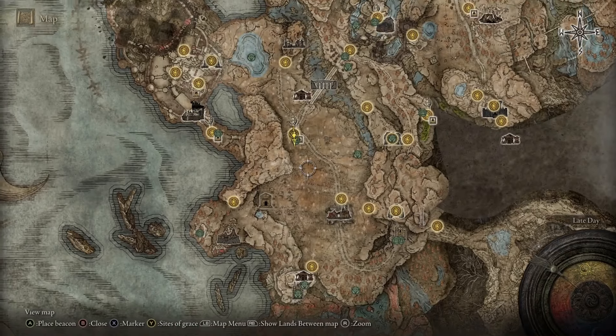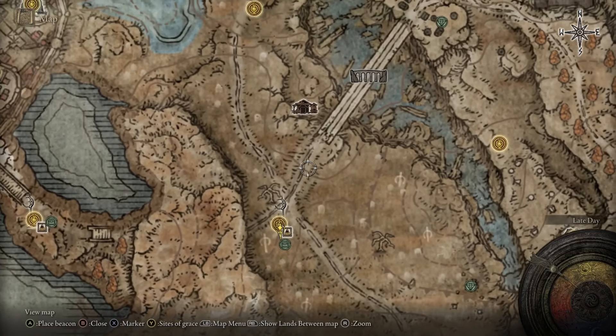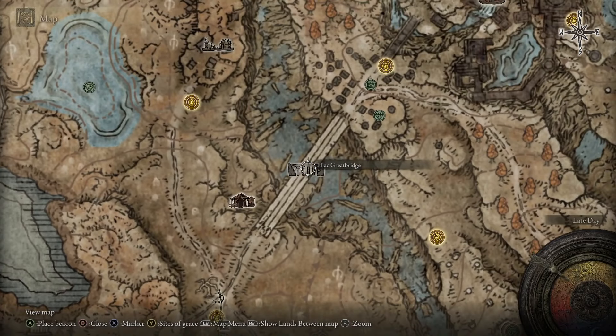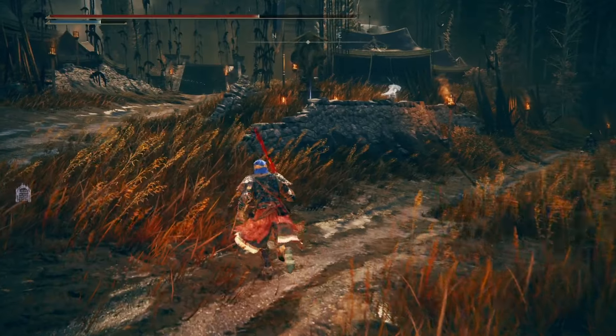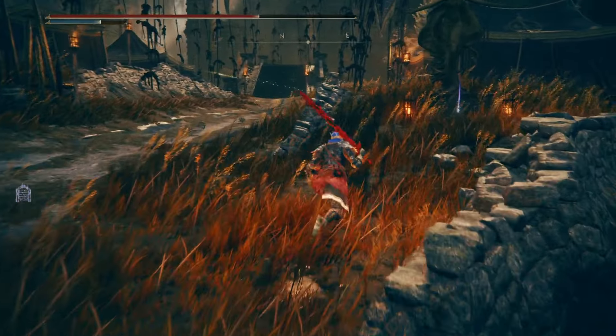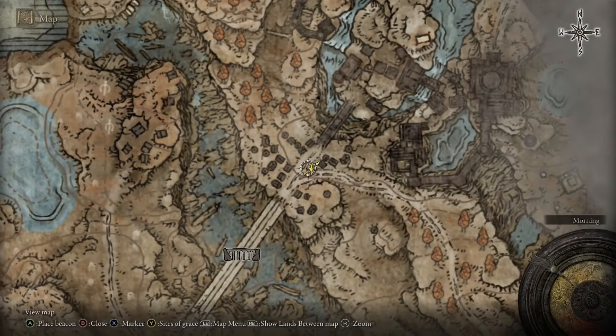With those fragments achieved, let's go back to the first cross again. This time we're going to go northeast and cross over this massive Great Bridge. On the other side, we're going to find a camp with a grace in the center called Castle Front. Just next to that grace, you'll also find a Statue of Marica which has the next fragment.